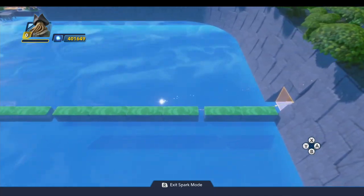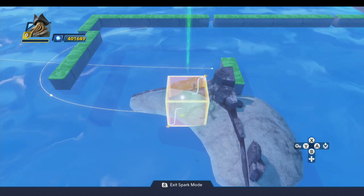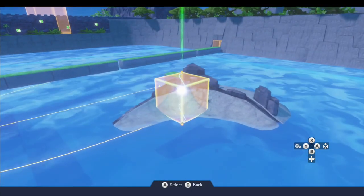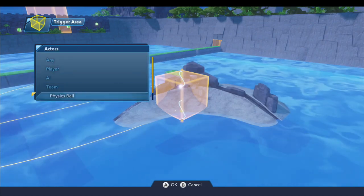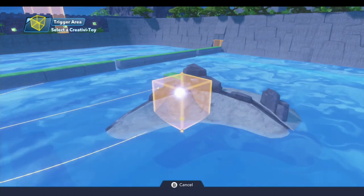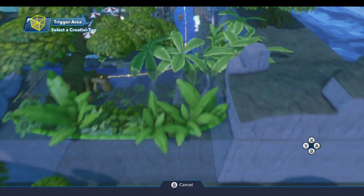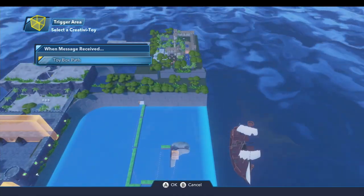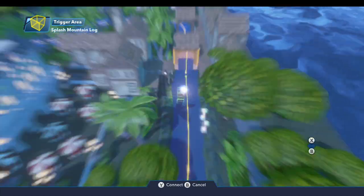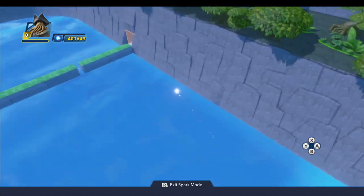When the car ends up over at the island and enters the trigger area, we want to stop the vehicle. On the trigger area, do a new logic connection when entered by vehicle, come up to our splash mountain log, and under toy box path say stop. That will leave it at the island and allow the player to get out on foot.